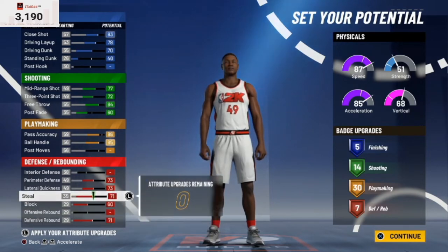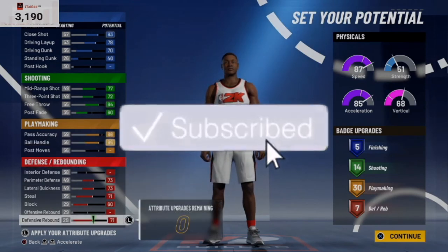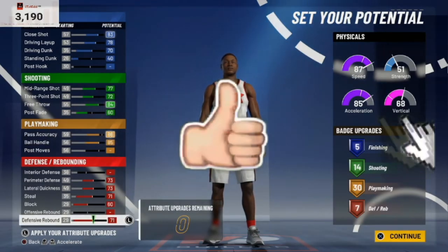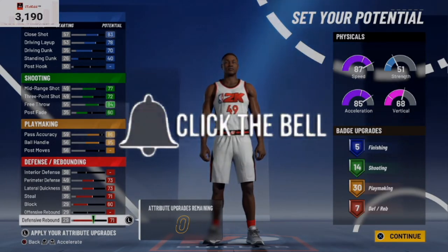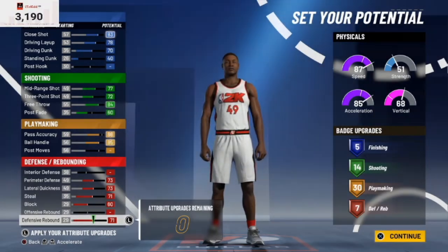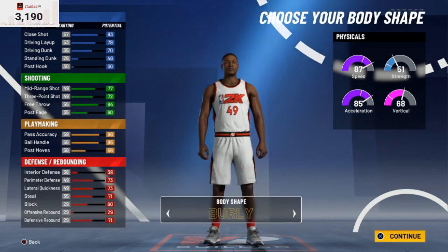That's what your attribute stats and badges should look like: five finishing badges, 14 shooting, 30 playmaking, and seven defensive badges — all on a pure point forward. For the body type, go with whatever you want; I just go with solid.